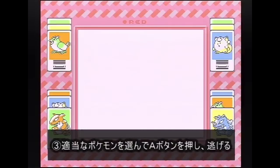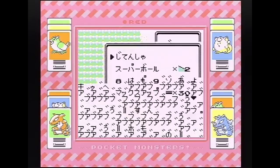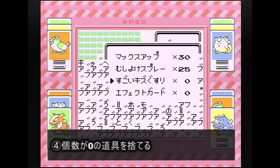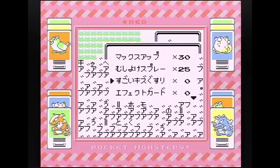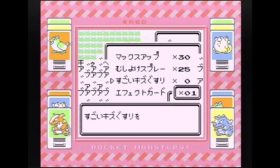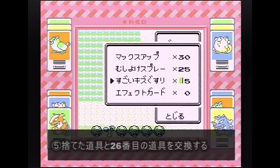また戦闘に入ります。セレクトボタン万能説ですね。なんでこんなバグが起きるんですかね。戦闘に入りましたら、今度は順番は関係なくて適当なポケモンでAボタン押します。で逃げます。そうしましたらまた道具を開きまして、数が0の道具ですね。この道具を捨てます。捨てたにもかかわらず増えていると。この捨てたやつを26番目に置きます。